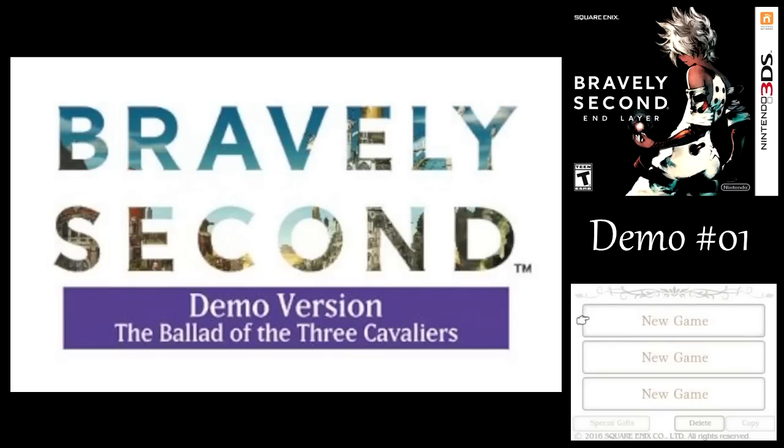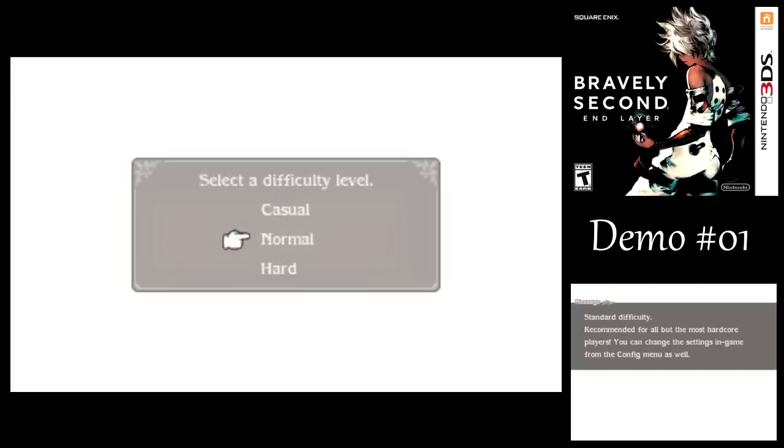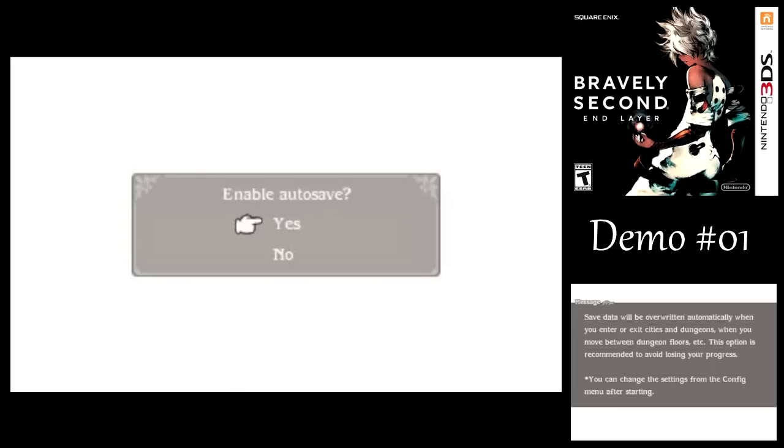So let's start up a new game. As usual, I will be playing on Hard difficulty — it increases the stats of enemies, pretty much. I don't think I'll need autosave in the demo. Maybe I'll use that in the main game, but here I think this will do just fine.